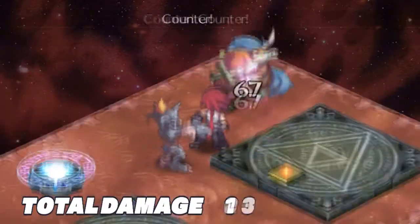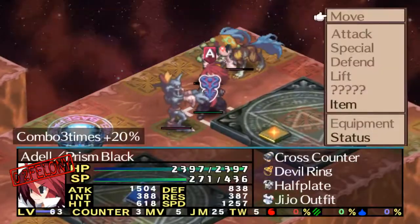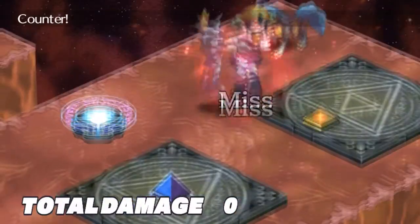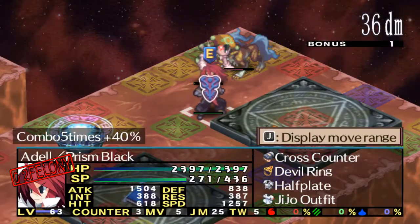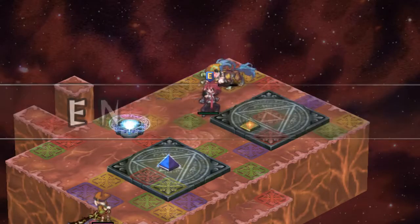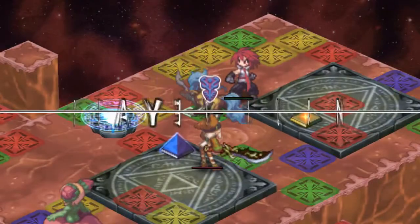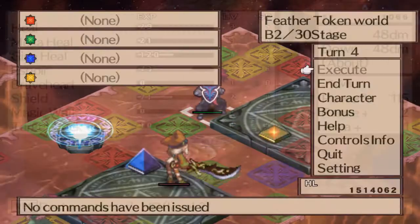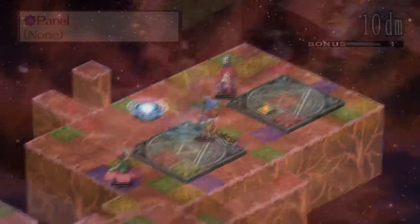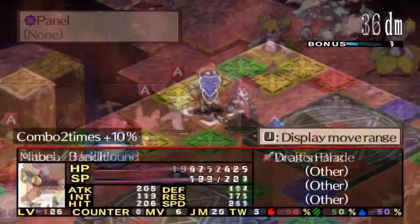Let me talk about Axel for a quick second, because he's probably one of my favorite characters in the game and maybe even of all time. He has a somewhat sad backstory, at least by Disgaea standards, and he's just super funny and charming. You can also play as him in his own story mode. Based on the PSP version, it features Axel's story mode which is pretty short — only about 4 chapters — but it shows a bit more of what Axel was doing beforehand.